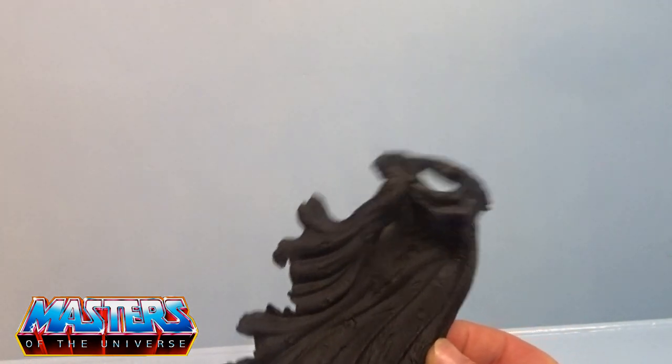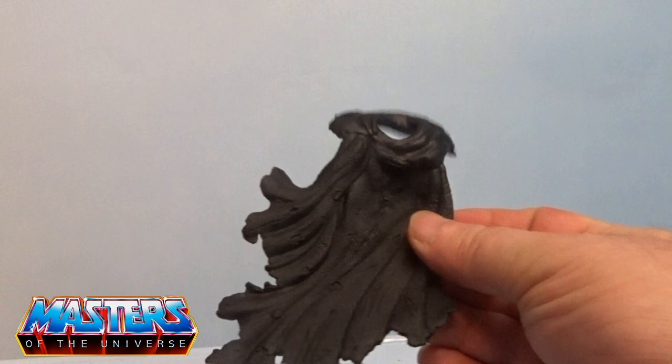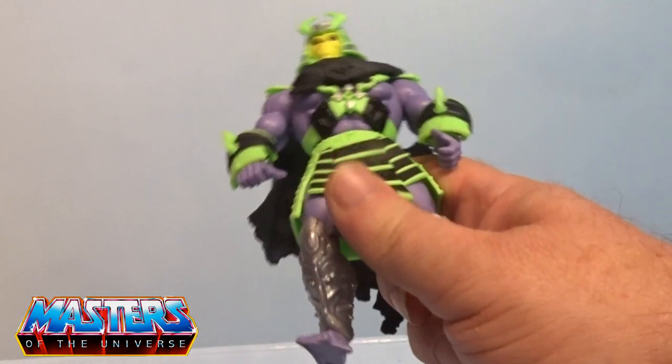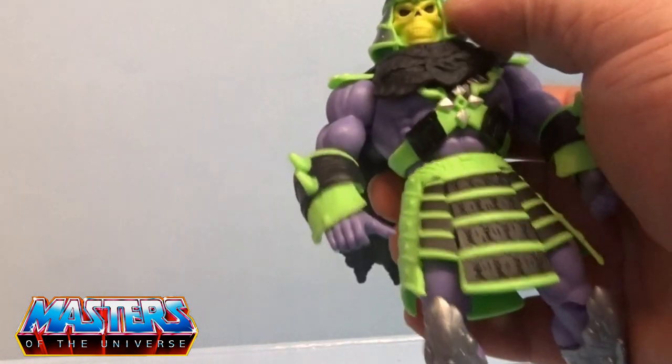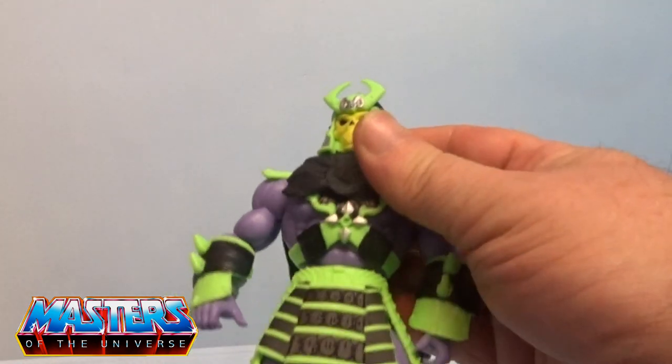He comes with this cloak. I think He-Man and Leonardo in the new releases — I think wave five, not too sure — they've got that type of flexible ratty cape going on. Let's just pop his head off and slot that back on. This little skirt thing has been reused from Beast Man. The helmet wasn't, but it kind of looks like Beast Man — it's molded straight on.